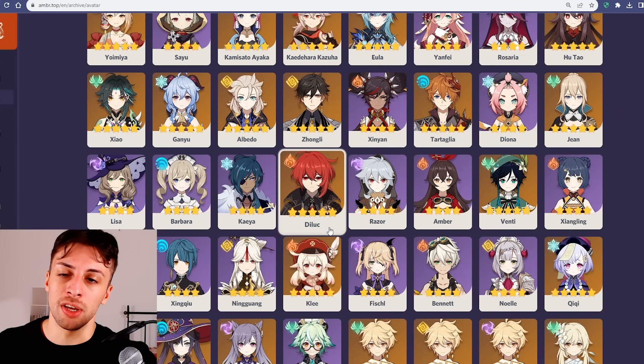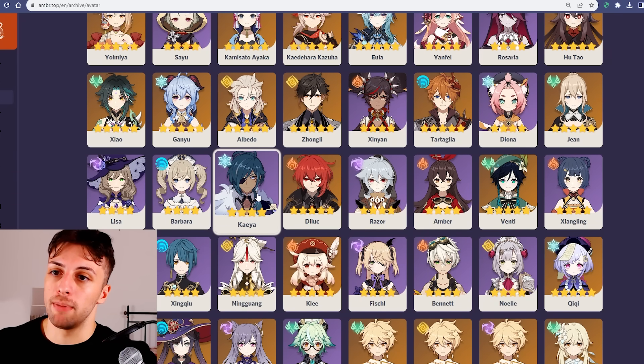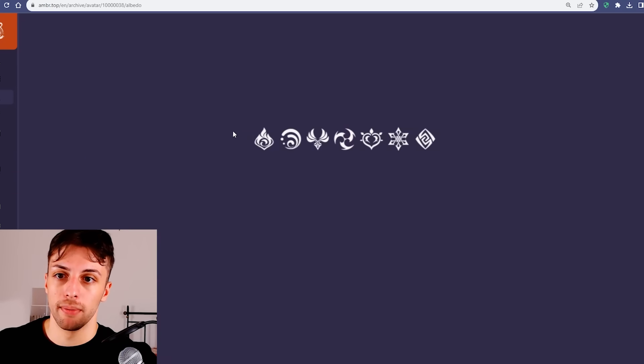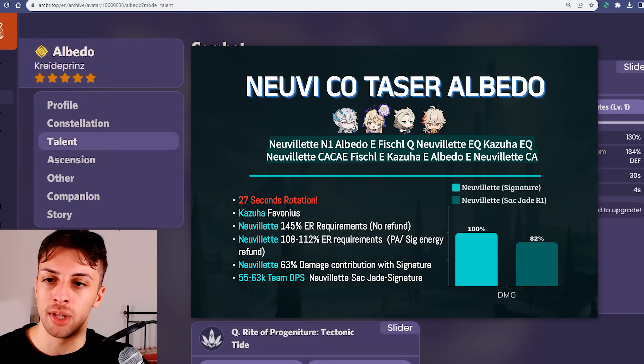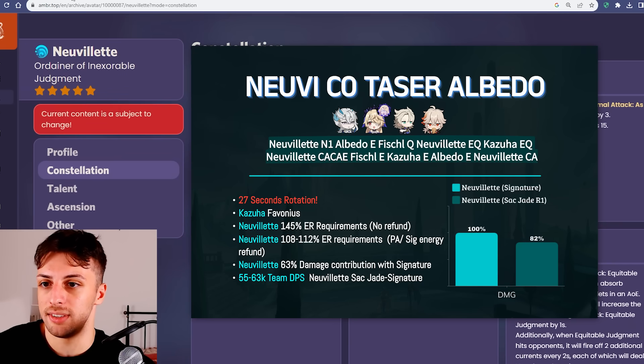Technically, if what you wanted to do was trading Zhongli's defensive utility for a better offensive presence, that's something you can already do at constellation zero by bringing somebody like Beidou. While Beidou technically doesn't have the same defensive utility as Zhongli in his kit, the Crystallize procs will still bring some degree of defensive protection, and his personal damage is very similar to Beidou's on this team. So at constellation zero you can have a team that can match the constellation one team with Beidou, while not having drastically lower defensive utility, so it's not as good as it seems.